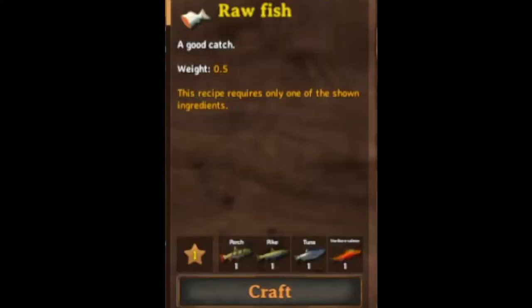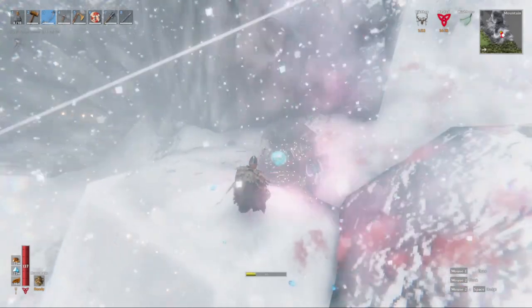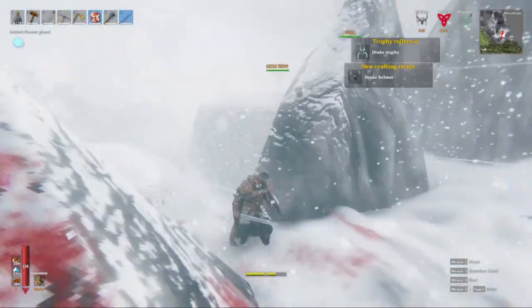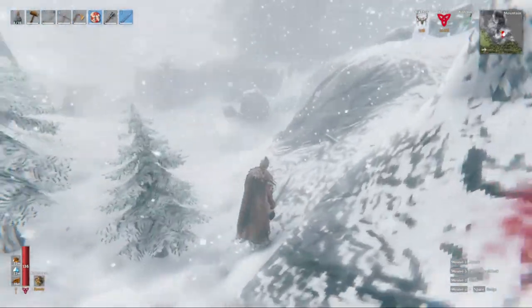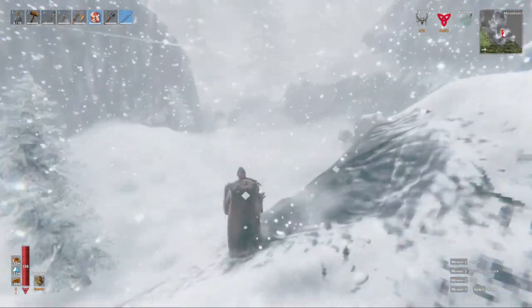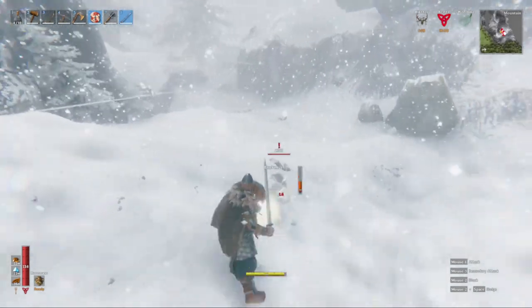They already have this system in the game on the cauldron, where you turn different types of fish into raw fish to cook and the game reads and selects any one of the items in your inventory. Allow this to be done with the arrows as well, where the metal slot is interchangeable with any metal in the game, giving archers a bigger selection of weapons at their disposal.